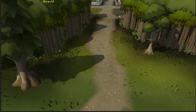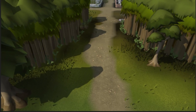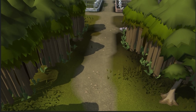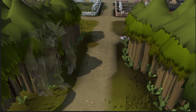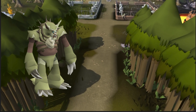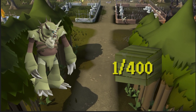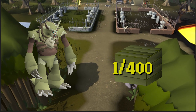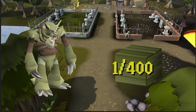Welcome back to my Collecting Everything series where today we are going to start the first pet grind of 2022. We're going to be going for the Soul Wars pet. The Soul Wars pet is a 1 in 400 drop rate from the Spoils of War, which you can buy for 30 points at the reward shop.